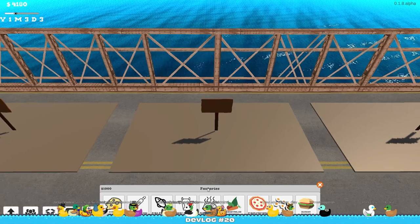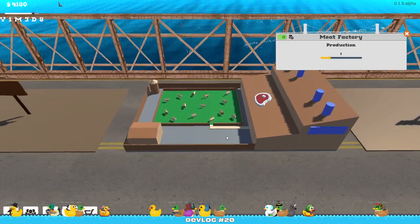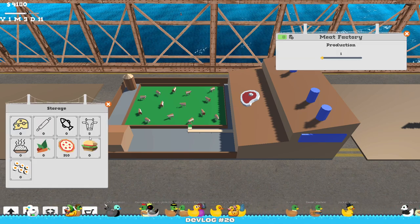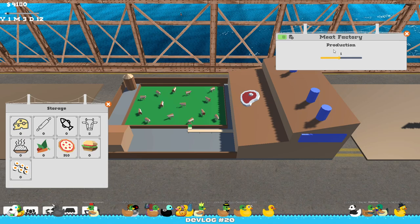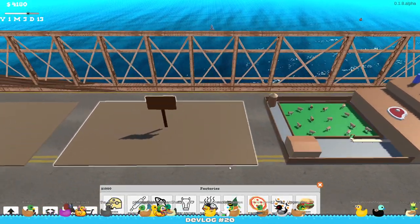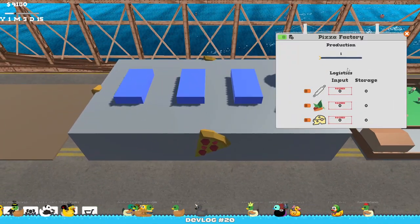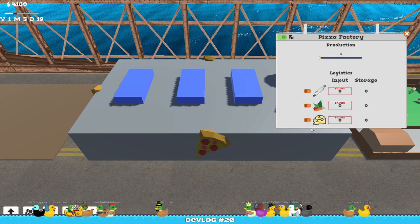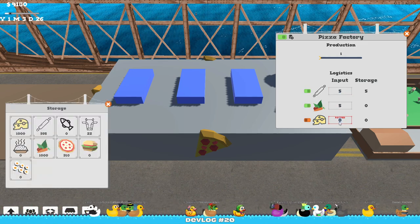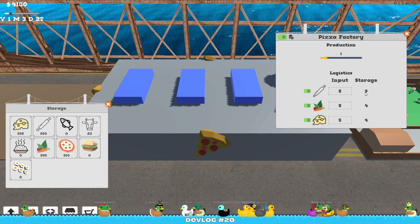If we take a look at the factory, we'll see something similar. I also made a lot of changes there. The meat factory, for example, is a raw resource — it doesn't require any input, so the only UI you see is the production amount. Factories that require ingredients as input will look something like this, where you have production the same way and logistics at the bottom, just like the shop. As soon as you put in all the required ingredients, by the end of the day they will be delivered and production will start.